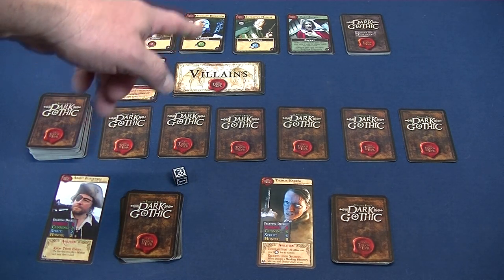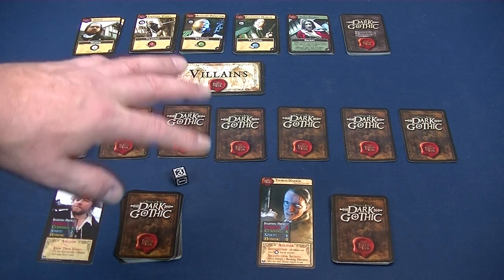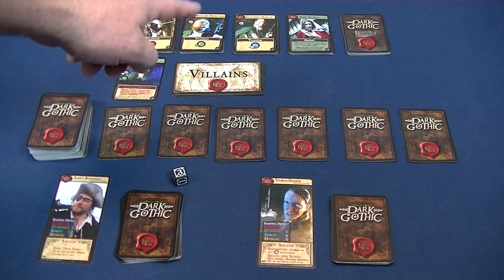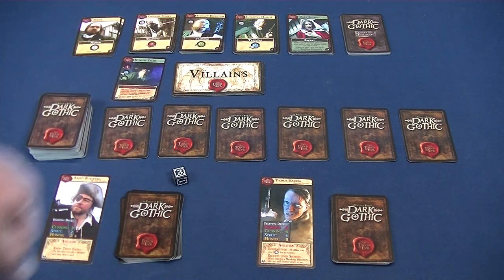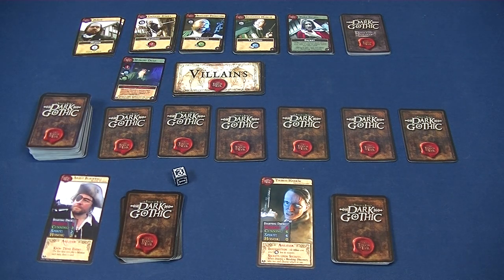There's a stack of three villains chosen during setup. There are three different levels - level one, level two, level three - three of each. I shuffled up each one and put them in a stack, so the level three most powerful ones are on the bottom, then a two, and then a one which we will reveal shortly.